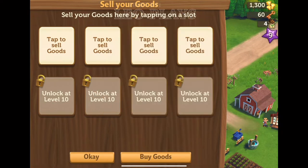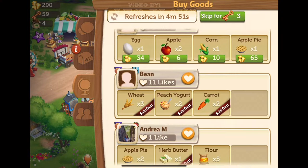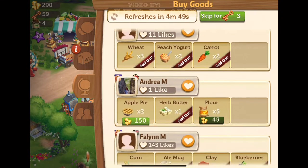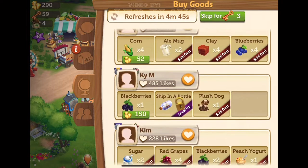You can also buy from other farmers by clicking on the Buy Goods button down at the bottom. From there, scroll down to see different goods for sale from other farmers. The list will refresh every 5 minutes, so you can come back every so often to look for goods you want to buy.